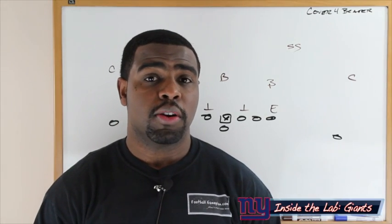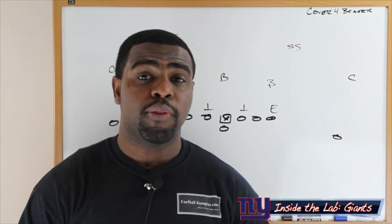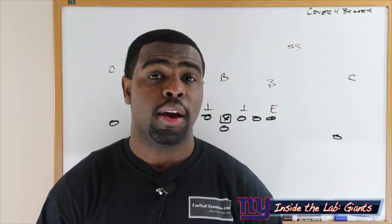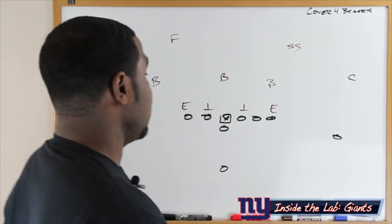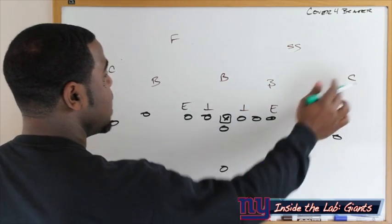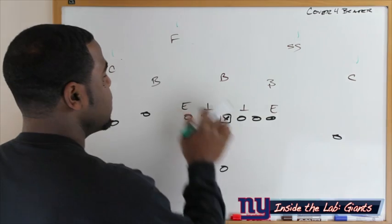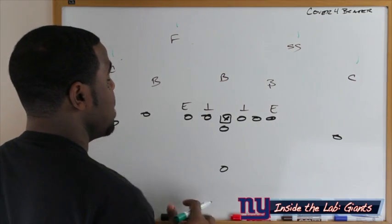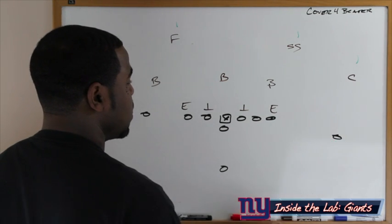This week versus the Seattle Seahawks, the New York Giants will see one of two coverages — either cover three or cover four. I'm going to show you how they can beat cover four and get Victor Cruz the football in a short area so he can make one miss and hopefully generate a big play. In cover four, everyone is responsible for a quarter of the field because they trust their linebackers in underneath coverage, but I'll show you how we can influence those linebackers and create a big play for Victor Cruz.